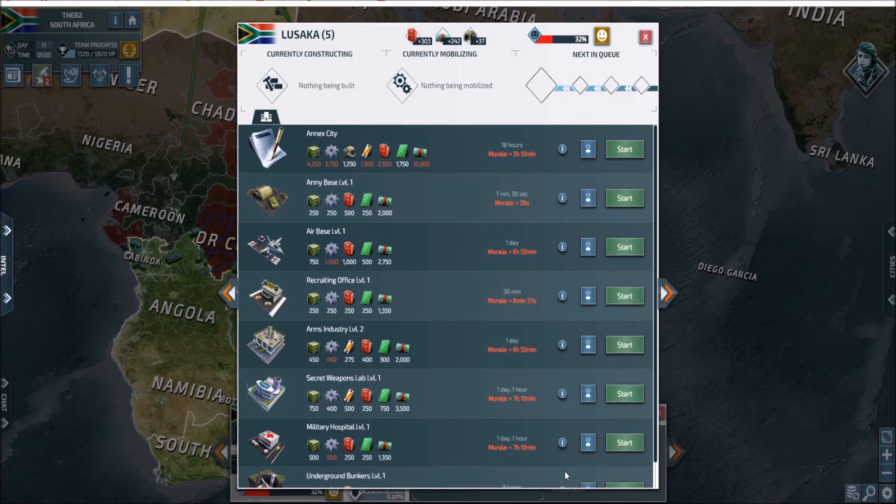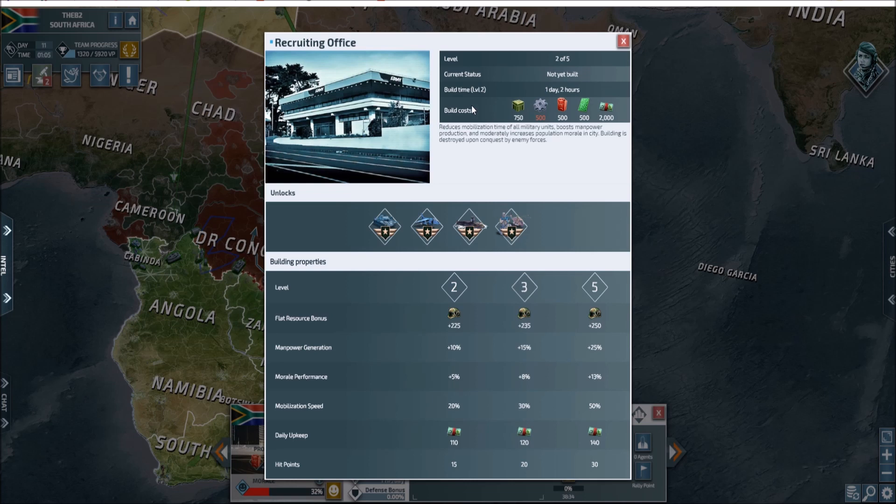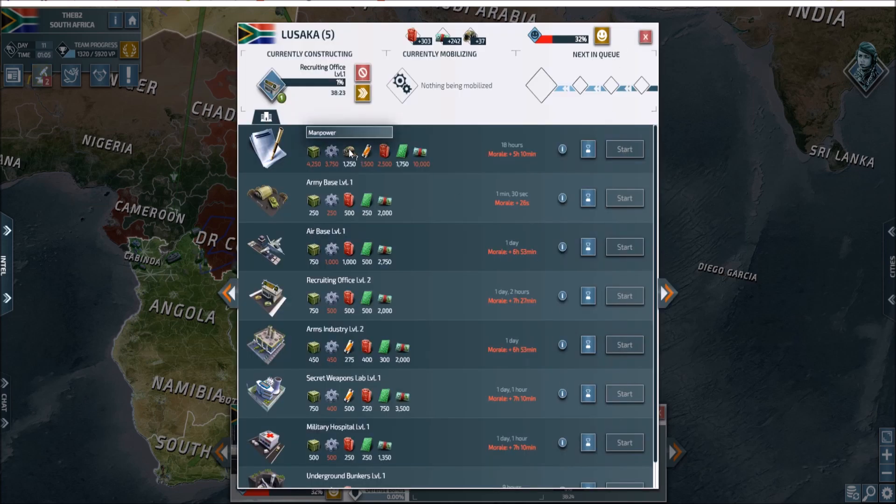The higher that rogue chance number, the worse it is, but you can address it. If you go in and build something that raises morale — like a recruiting office, which takes 30 minutes — it reduces mobilization time, but you can't really mobilize in towns you didn't start with unless you annex them, which is incredibly expensive. Annexation doesn't make sense this early. You can also raise an arms factory, which won't give true fuel output like a starting town but will help produce more materials. The recruiting office raises morale and helps the city grow — stronger cities have more hit points and are easier to defend.